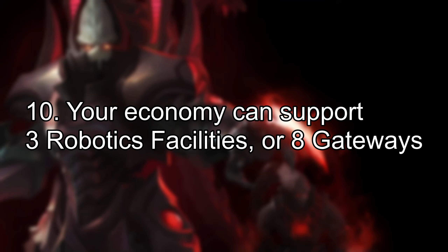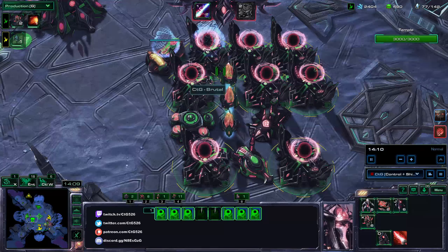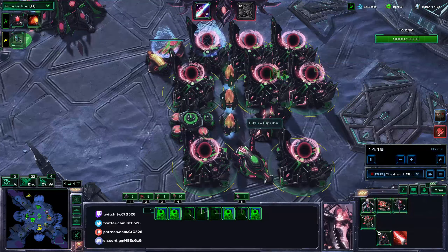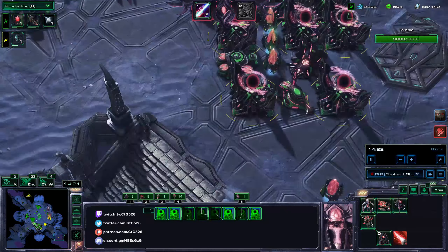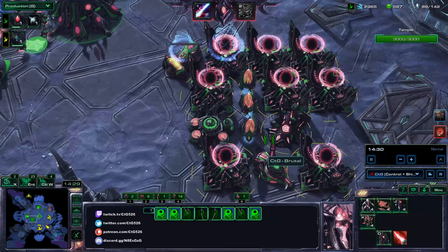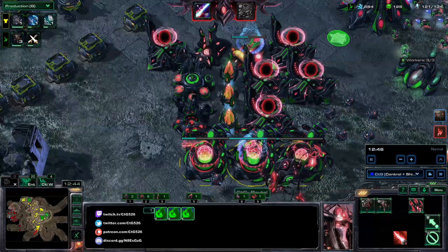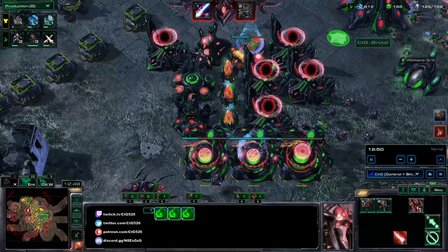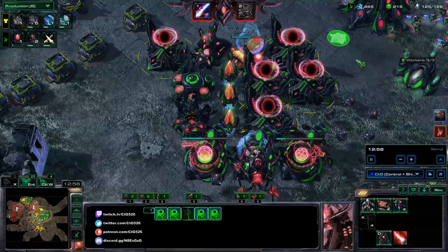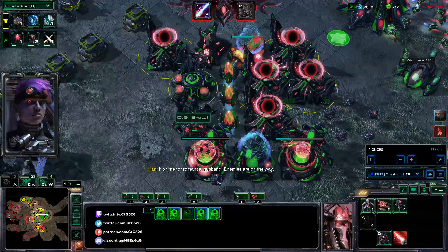Number 10: Your economy can support 3 Robotics Facilities or 8 warp gates. When you've decided your army will consist of Ascendants and Supplicants, your economy can support 8 gateways with constant production. If your macro is on point, you'll have much lower money sitting around. With on-point macro, 8 gateways is enough to support your Ascendant and Supplicant army. If you instead opt for robo-units, you can support 3 Robotics Facilities with your economy. The gas stays sufficiently low that you can still pump out Wrathwalkers, and for the gateways, build as many as you need to pump out Supplicants — 5 gateways, maybe 4 also works.